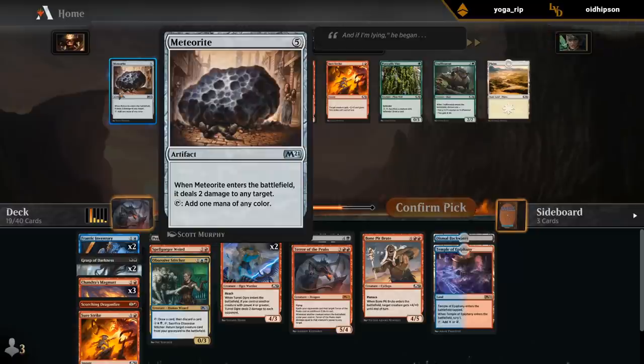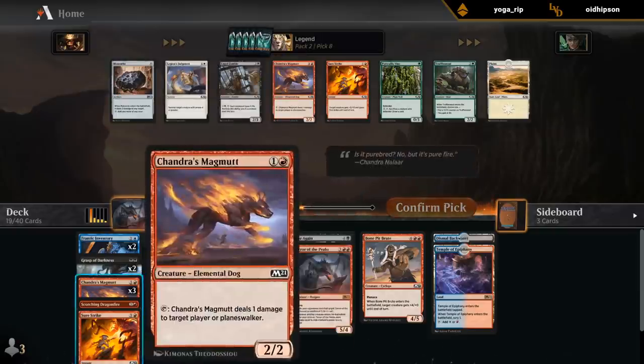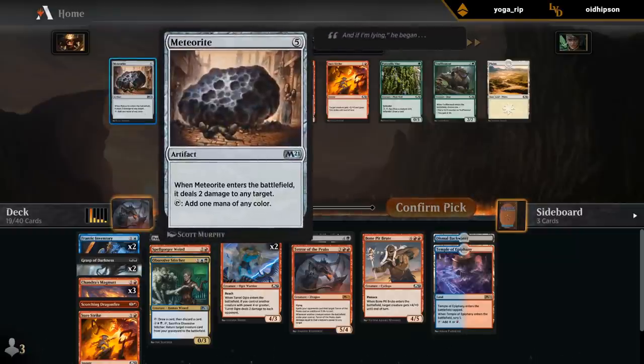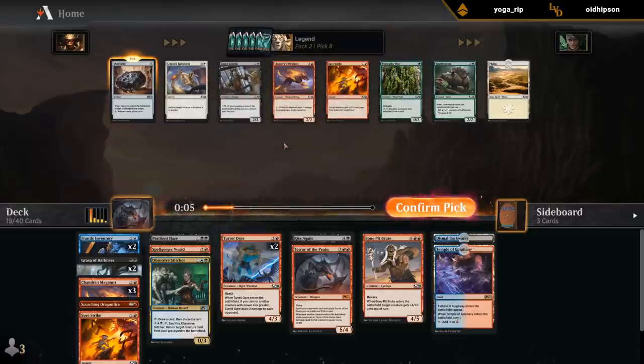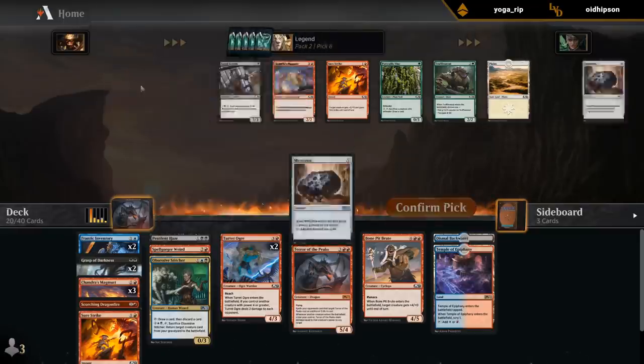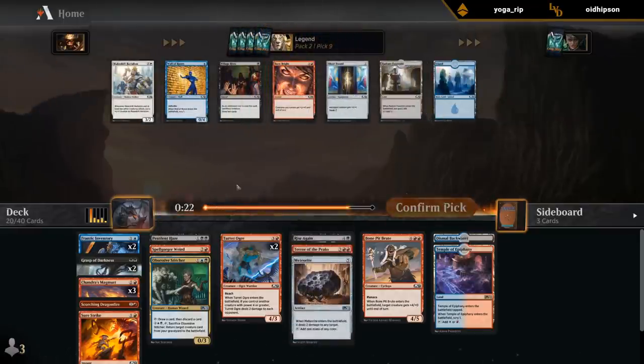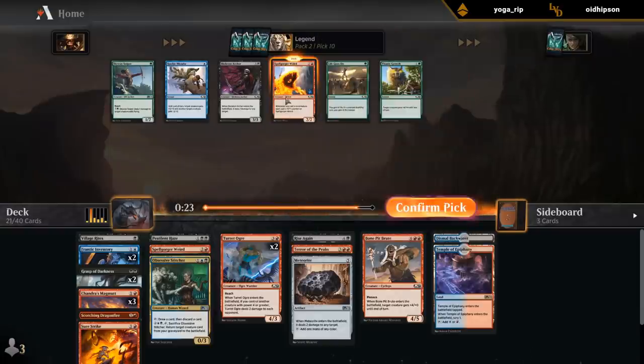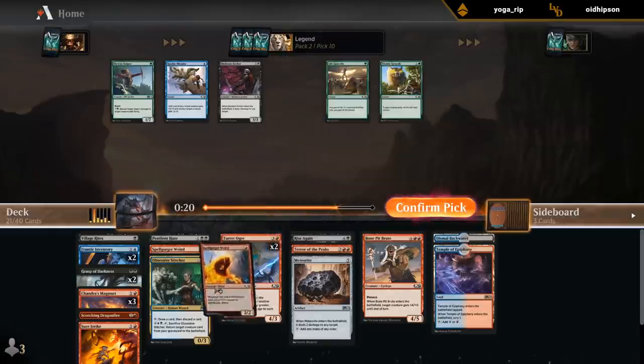Another Magmut — Meteorite could also help us ramp and fix, so that's a consideration in this deck. Maybe I can just keep taking Magmuts or Zombies. Maybe this is a Meteorite deck. It's an expensive card, but if we're looking for a deck that potentially plays some six- and seven-mana creatures and is trying to play three colors, I could see it being okay. Wow, we wheeled the Spell Gorger Weird — that's a gift!